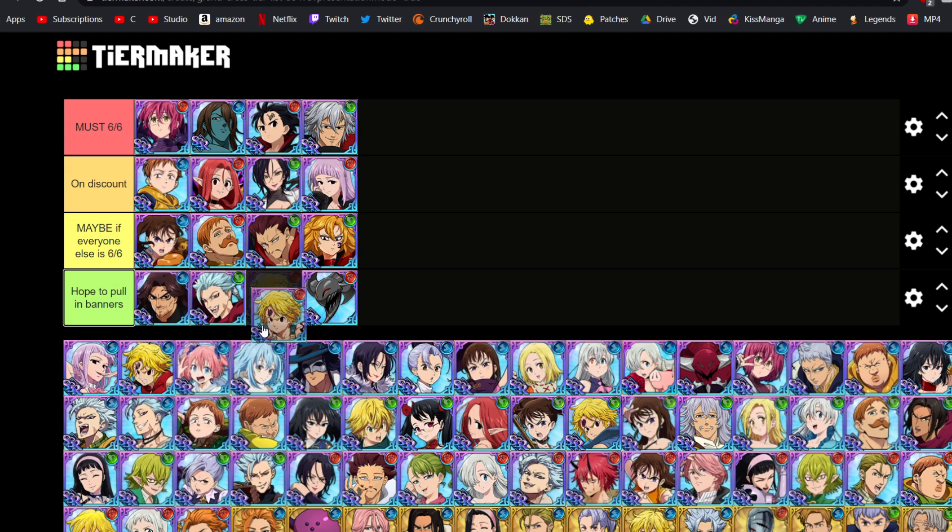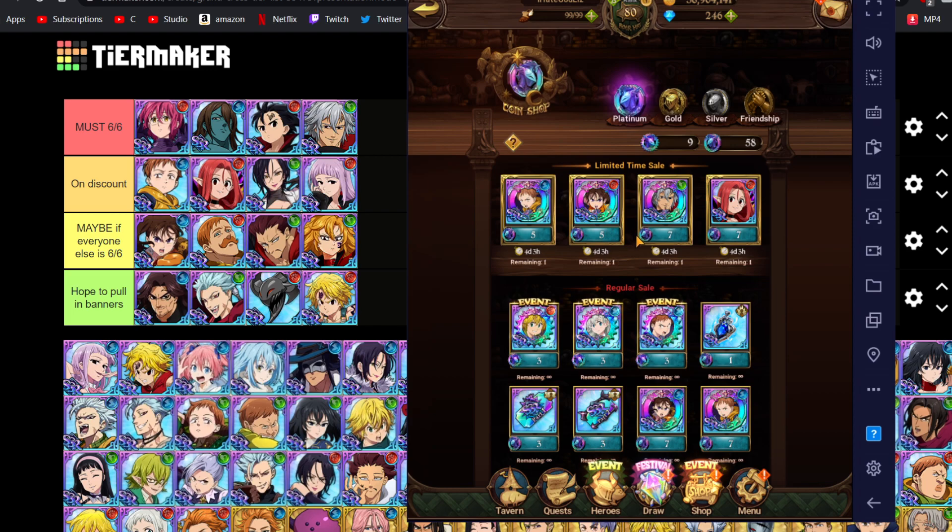Bond is just really bad. Red Millius is also really bad, and so is Red Gallon — you can make him work but he's just really bad. These three units are the only coin shop units I would say are actually bad. Every other unit has their own niche, but these three are just bad, even if you could make them work in low-tier PvP.